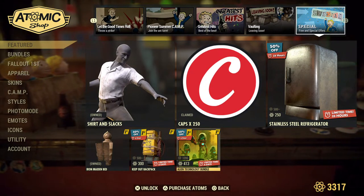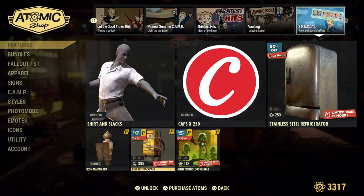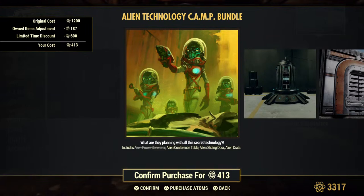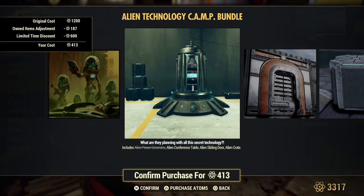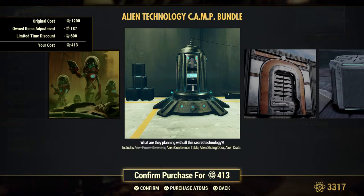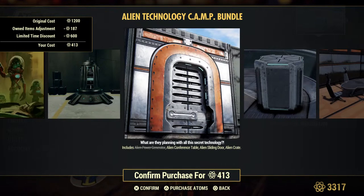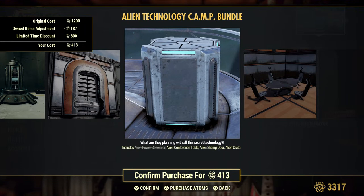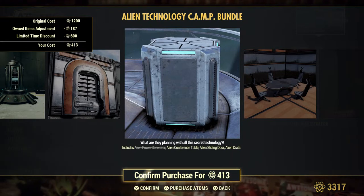We also have the Alien Technology bundle — it is actually more than 50% off. We already own the alien power generator, so we get an even bigger discount since we won't be buying it again. The generator is pretty nice — not extremely big and looks very sci-fi. The bundle also includes a conference table, an alien sliding door, and the alien crate. I believe you can store stuff in the alien crate, though I'm not a hundred percent on that one.